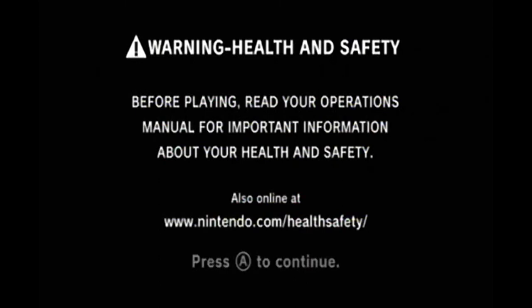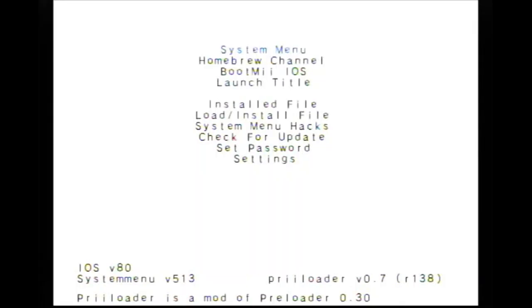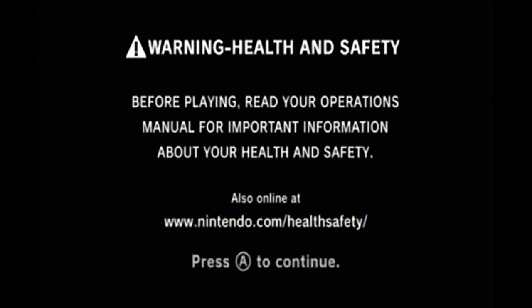I recommend you install Preloader. If you ever brick your Wii, power it on while holding Reset and Preloader loads up. The remote I'm using right now doesn't work with Preloader because it's a Wii Motion Plus remote, and Wii Motion Plus doesn't work with most mods. So let me get my classic controller.